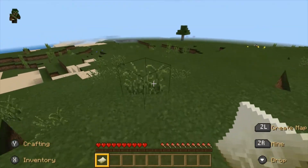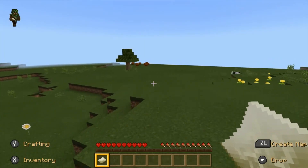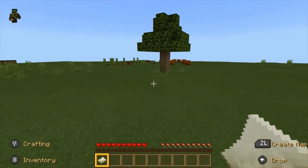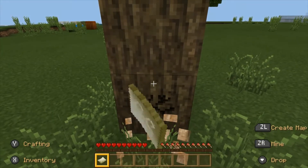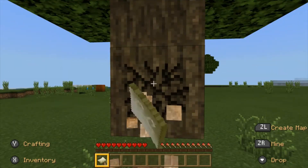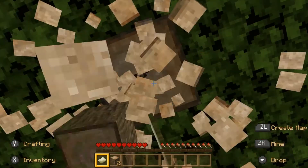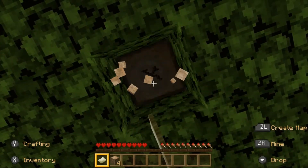Pro tip: first thing — trees. Gotta have at least one. The other day we started a game and we were on an island without any trees. You can't do anything without trees. I feel like that's unfair — an unfair start. Generation should require a tree within like 50 blocks. You can't do anything without any trees.